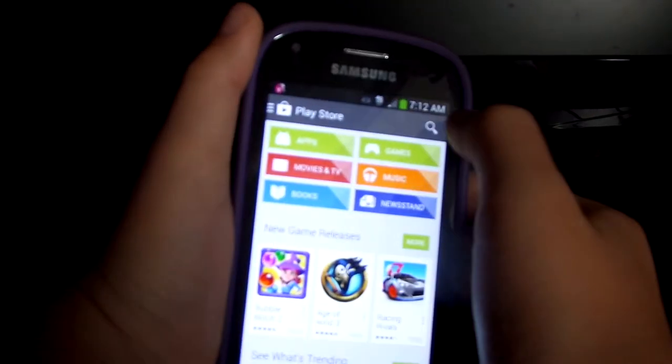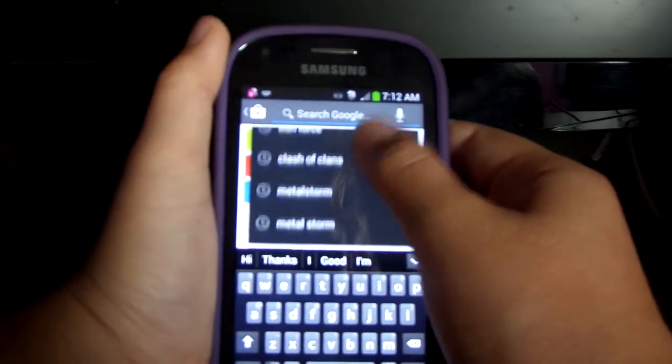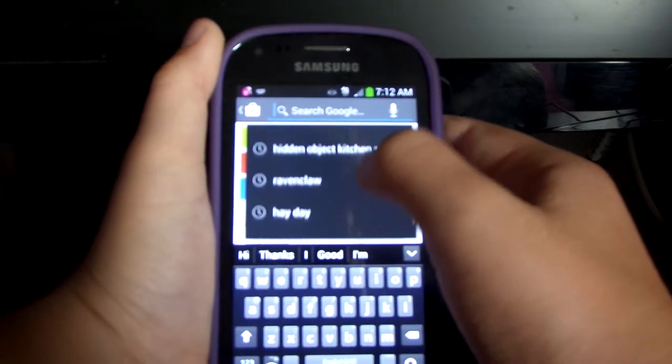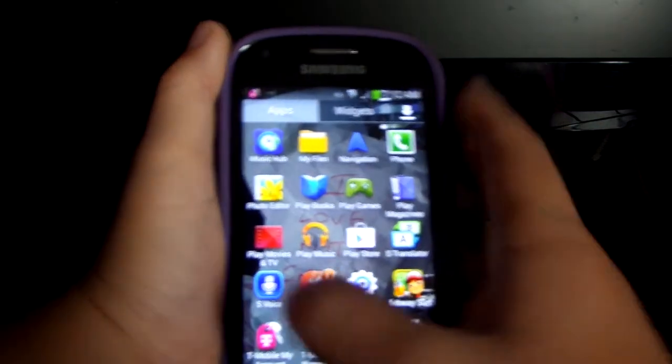Go over here to the App Store, type in AppBounty, and it should be somewhere down here. You get it — just download it, okay?